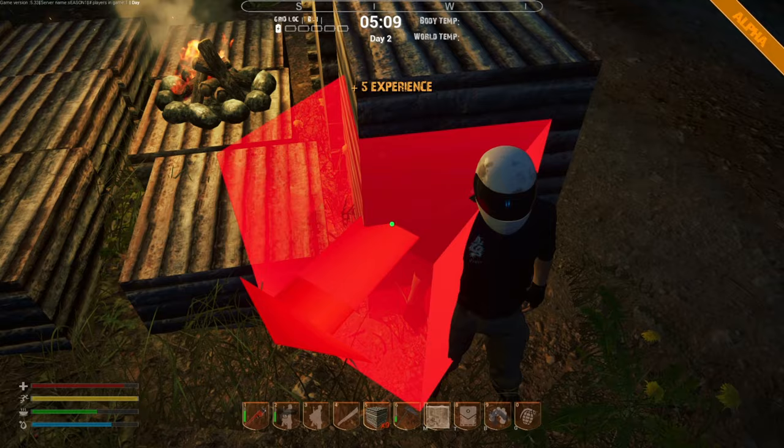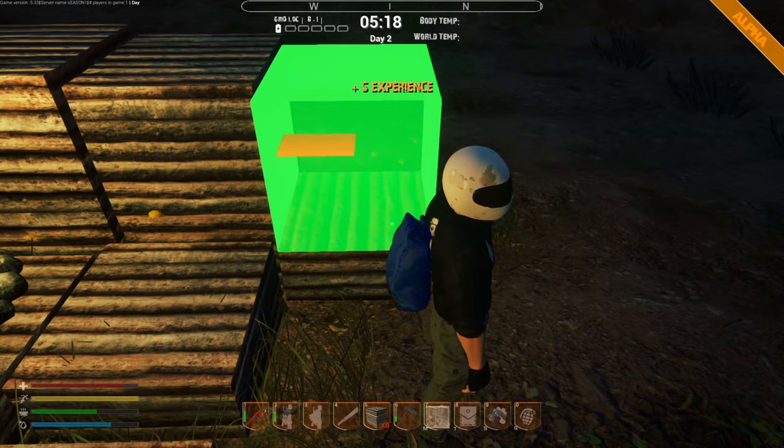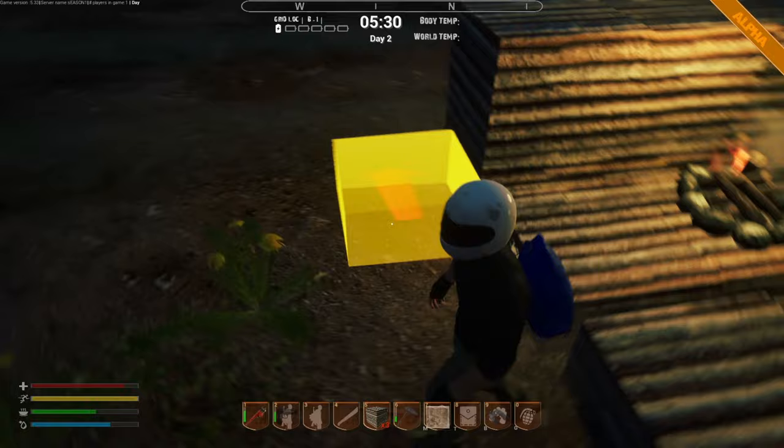This is a nice little protective area. The problem you've got when the skeletons come is that if you've got anything higher than two blocks, you cannot hit them. Let's just get a little bit more — we can expand this.